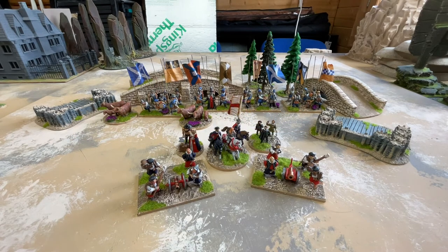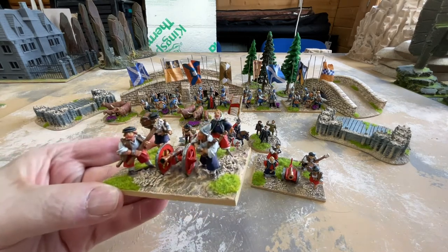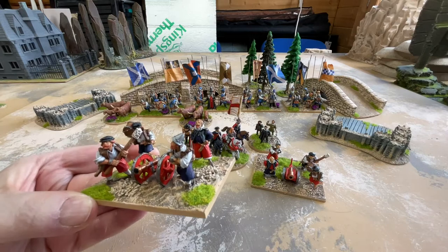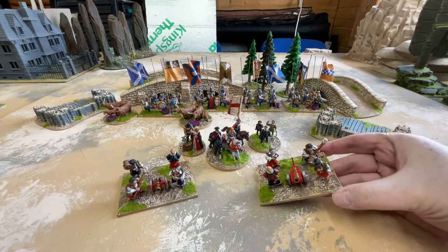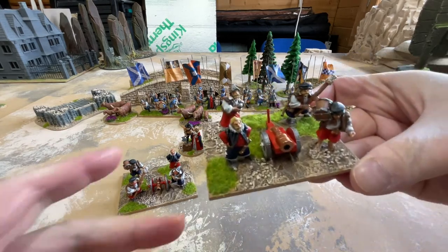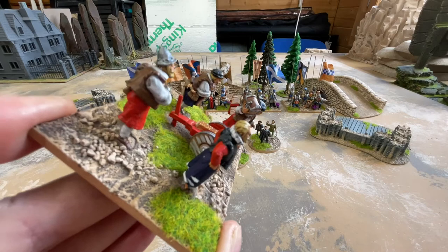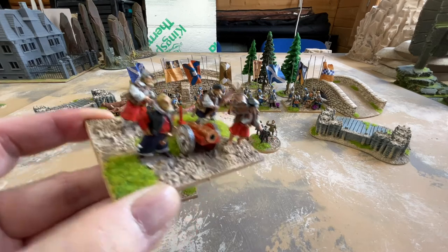The final part of my Elizabethan Army consisted of the two artillery elements and the commanders. The artillery is from Foundry Miniatures. It comes with a nice little gun and four crewmen, part of the Elizabethan Seadogs range as is most of my army. The second gun is an alternate piece from Gringo 40's Conquistador line, just to add a little difference to everything.